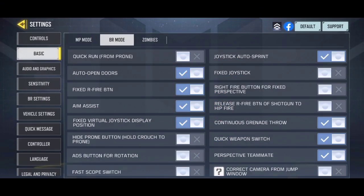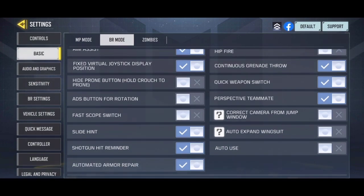First, I am gonna be starting with the basic settings of the Battle Royale. The primary settings are pretty much the same as they were before the Season 8 update, but there are some new things added in this month's update. The fast scope switch allows you to change optics with a drop-down menu, which only works if you carry anything other than just the classic red dot sight. The slide hint is totally an optional choice — it basically shows you a slide button instead of a crouch button when you are sprinting.